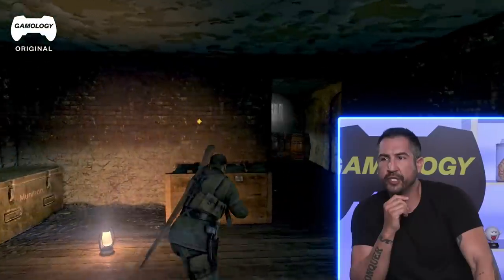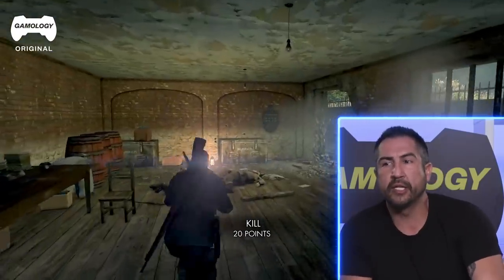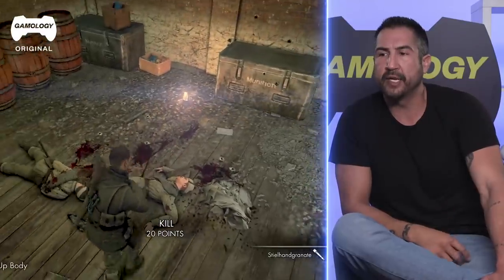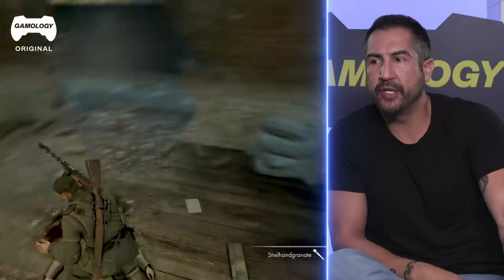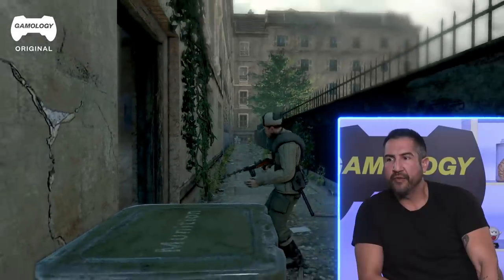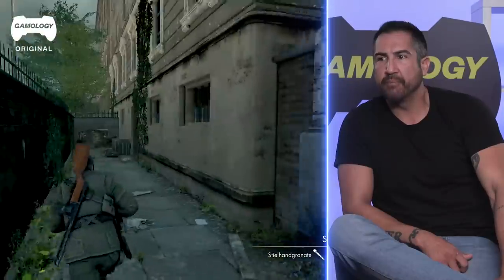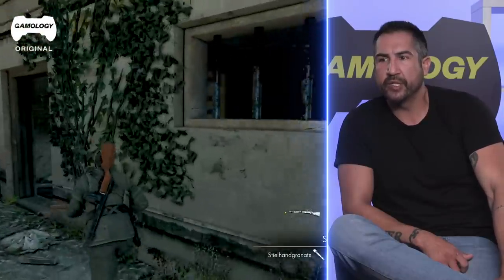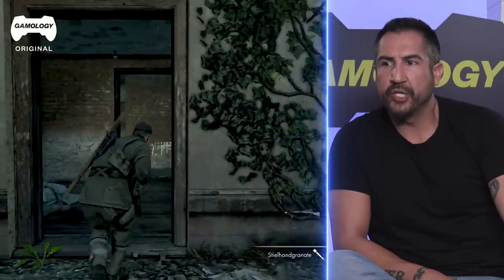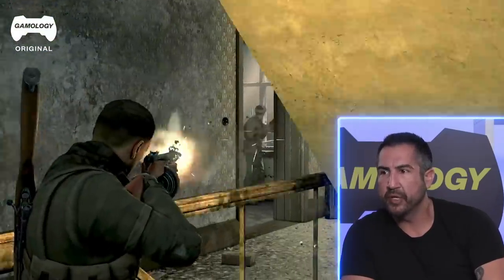He switched his weapon — lighting these guys up, that's pretty accurate. He's going to clear a room. You're not going to clear with a bolt-action weapon; you're going to go in there with your secondary and clear those rooms, then keep it moving. I like how he's switching weapons — that's accurate — but I wouldn't take that bolt-action shot at that close range. What's the point of switching when you're moving into buildings? You need that secondary ready. He's getting to a high vantage point to take more accurate shots.